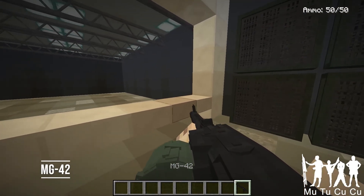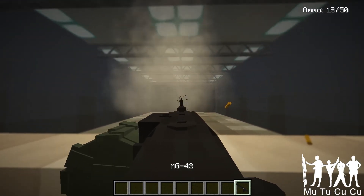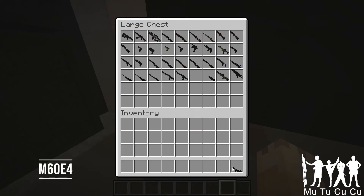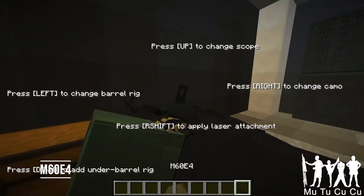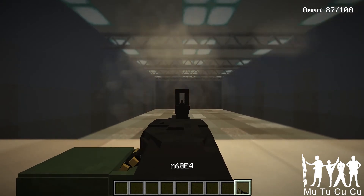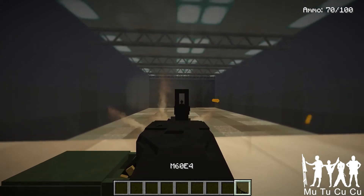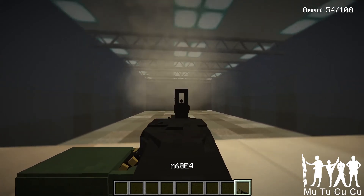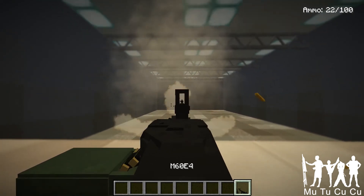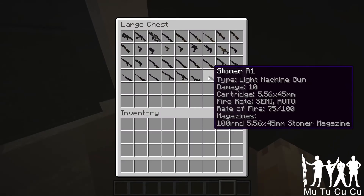The MG-42 — they call it the buzzsaw. It's very well known. World War II Germany, they used it a lot on D-Day and killed a lot of people with it. The M60 E4 is a variant of the M60 used during Vietnam. It's .50 cal, so it's very powerful and big. It has a 100-round mag and can only use that 100-round mag. It's pretty cool. Full auto, you can't change it to semi. I don't think they use it anymore.